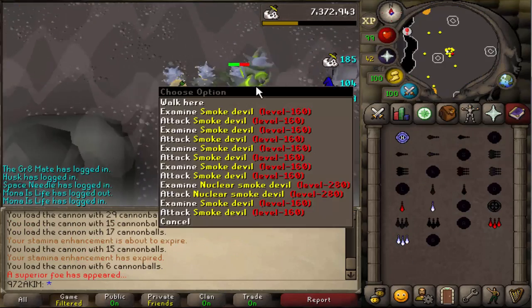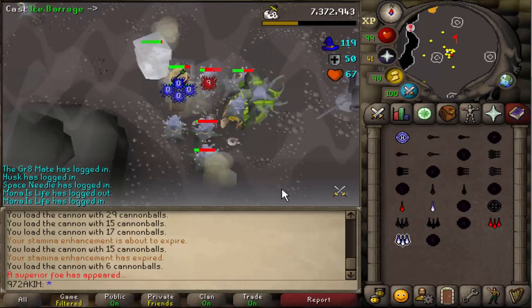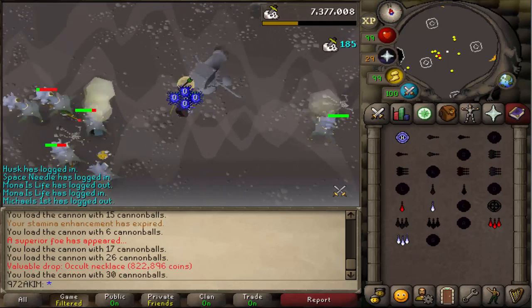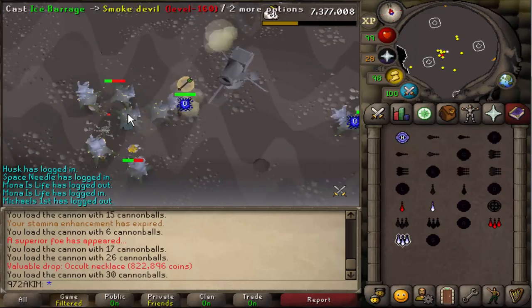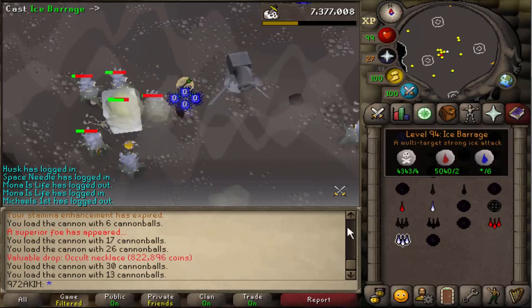First big Smoke Devil, which is Nuclear Smoke Devil — awesome to see. Let's see what we get from this one. We just got an occult from a superior! That is very nice — 800k right there, beautiful.